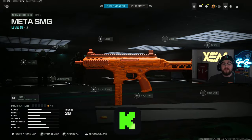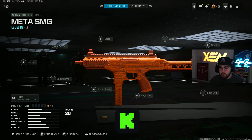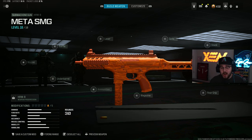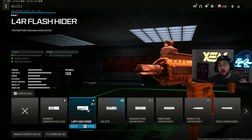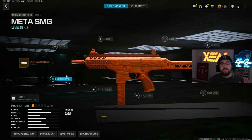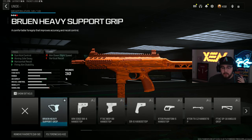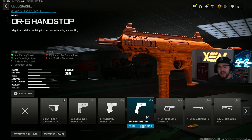Loadout number three is the HRM 9. Warzone 3 right now has an unreal amount of really good SMGs. Jumping right into the build — for the muzzle we're tossing on the L4R Flash Hider, the same one we used on the AMR 9, giving the same pros and cons. Just like always with an SMG, we want to be as fast as humanly possible, so we're tossing on the DR6 Hand Stop underbarrel for aim walking speed, ADS speed, sprint-to-fire speed, and movement speed.